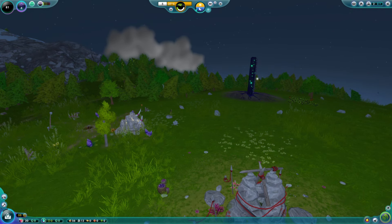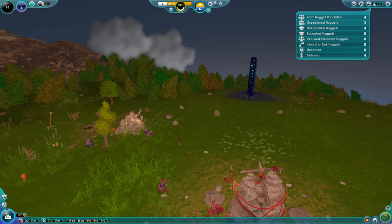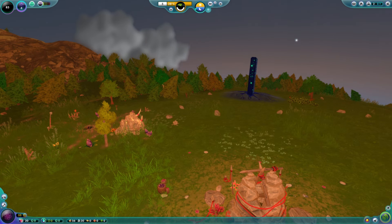In addition to the nugget panel, we also have a high-level overview of nugget stats. We currently have two adults and two baby nuggets. If we mouse over this, we can see our total population. We can see a high-level overview of all the nuggets — how many are sick, how many are unmarried, how many are educated. That is three times the narrator has said 'This is quite a beautiful planet, try not to ruin it.' I'm going to count these.